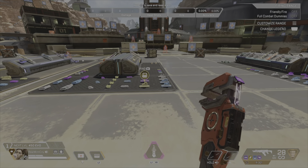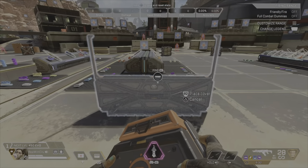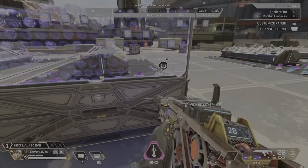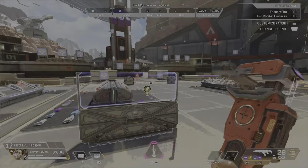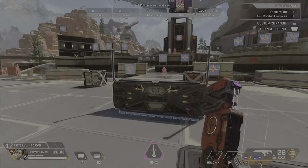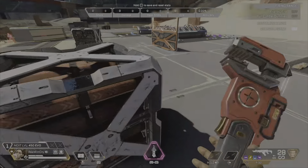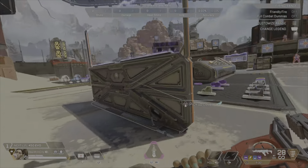Using walls in fights can also be in preparation for engagements. Don't be a typical Rampart and just box yourself in to camp — that restricts how useful you can be. Instead, use walls as points of interest to move between. When pushing an enemy, set one up, let your teammates use the ones behind you, and keep progressing in a zigzag pattern. If you start losing a fight and need to reset, you have those walls to retreat back to.